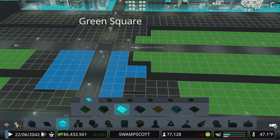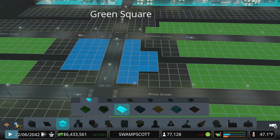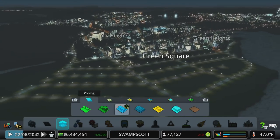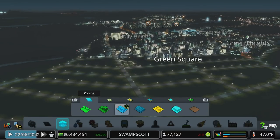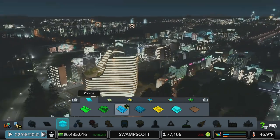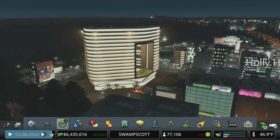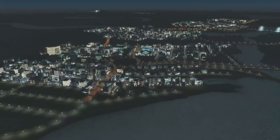I feel like I do what I did in the last episode a lot, which is towards the end of the build I like to have everything on the palette. That's why I drop all those uniques — I like to see them in the city, see them next to other buildings, get a fresh perspective on it, and decide where do I want to drop these things in.